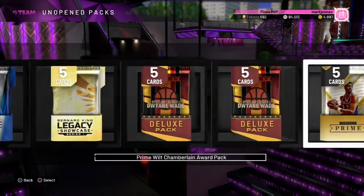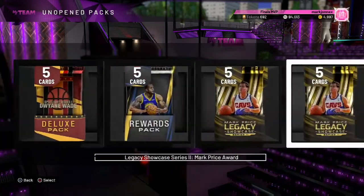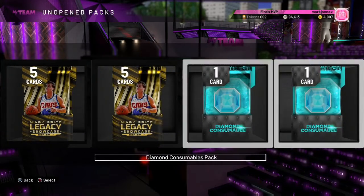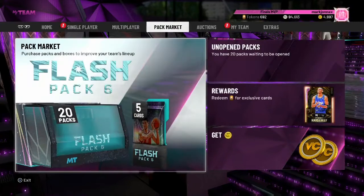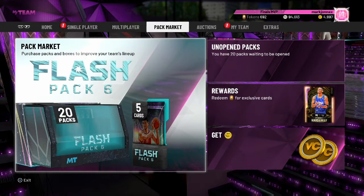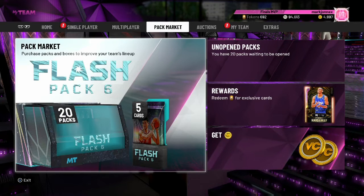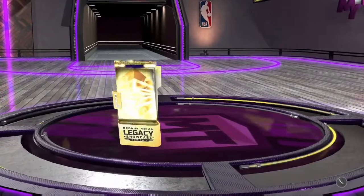So we're doing 20 prize packs. We got 2 diamond consumable packs, legacy pack, spotlight series pack, and after that we're gonna open some Flash Pack 6 and hope we can pull something. Without further ado, let's start - George Mikan legacy showcase pack.